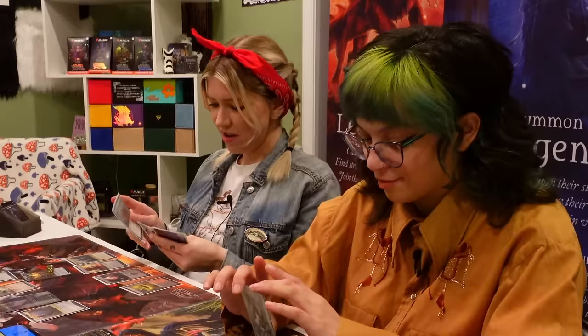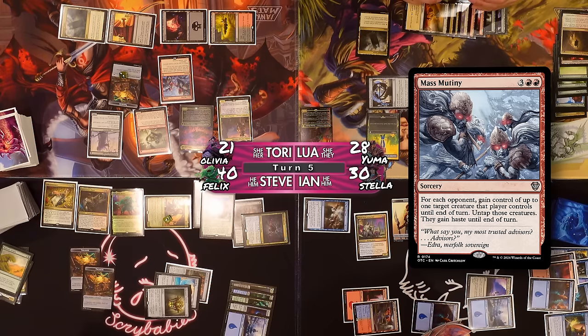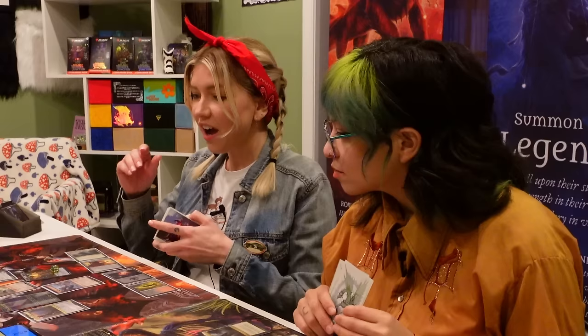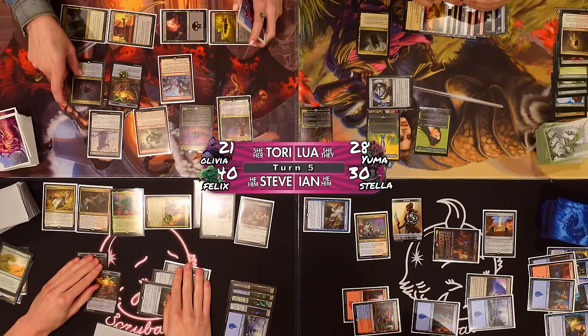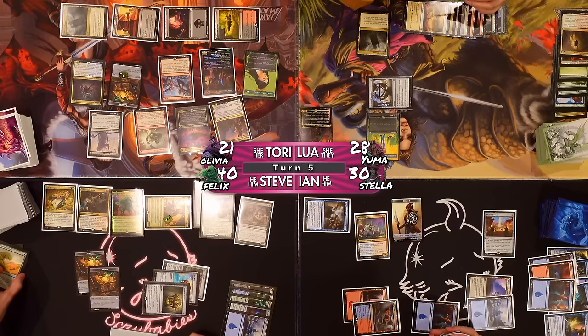I'll cast Rampant Growth and pass the turn. I'm going to play a Mass Mutiny — for each opponent I gain control of up to one target creature until end of turn, untap them, and they gain haste. I'll be taking your Fallen Shinobi. I guess I'll take yours. I guess I'll take Stella Lee. Then I'll go to combat — Stella Lee, Stella Lee.